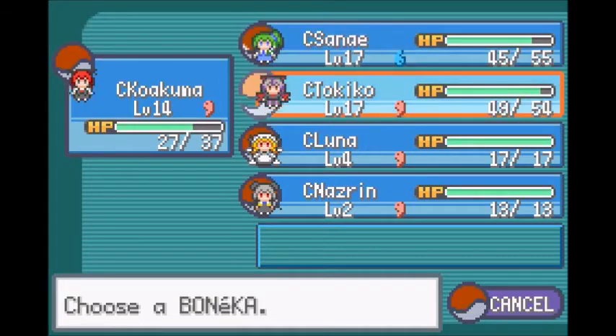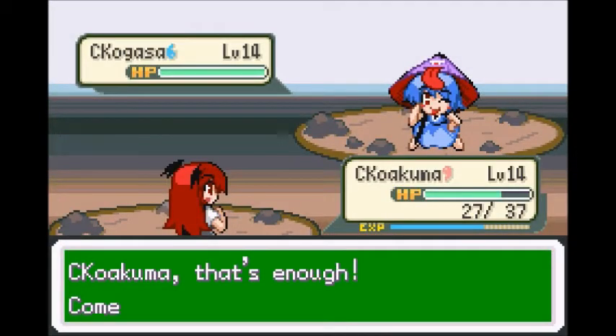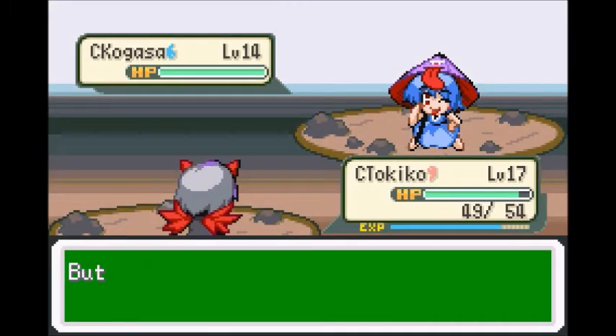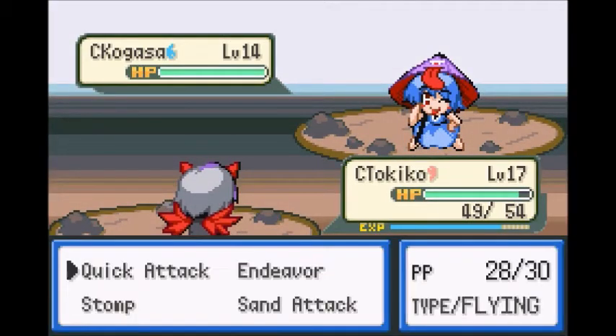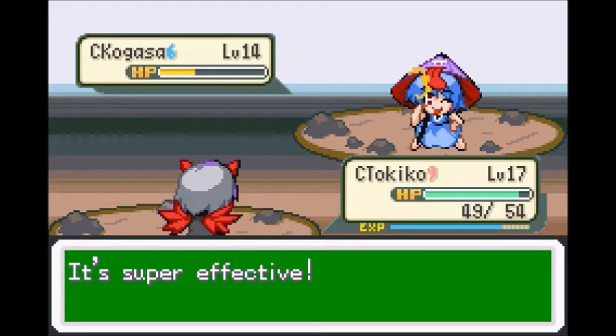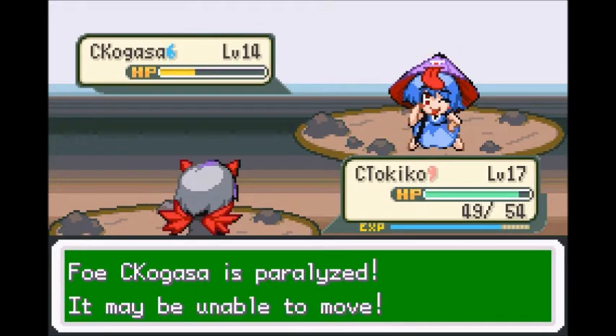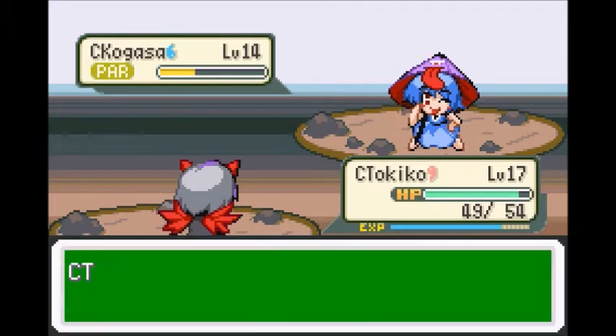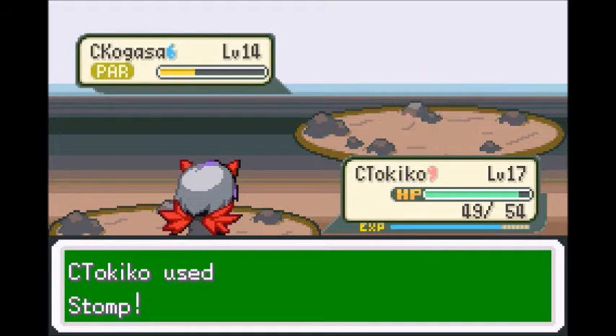Kagasa was ghost type. Beast is good against ghost type, that's right. Tokiko has just the thing. That turned out well for me. And she's paralyzed — I didn't realize Stomp paralyzed. I thought that maybe it would do a flinch or something, but that works too.